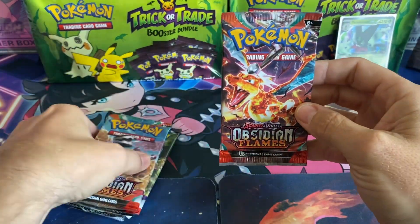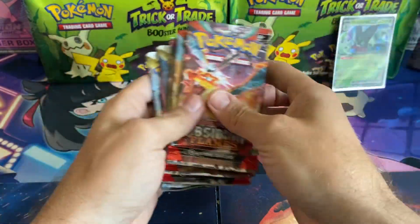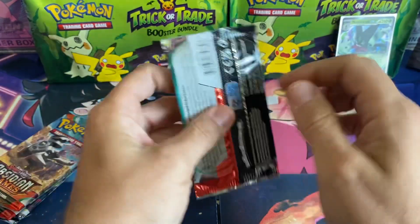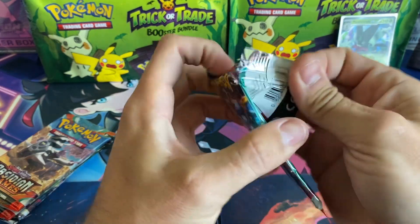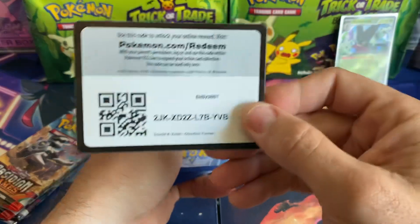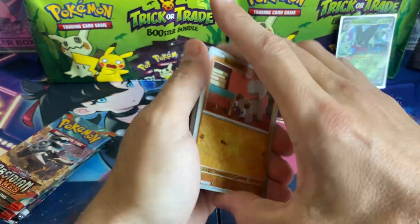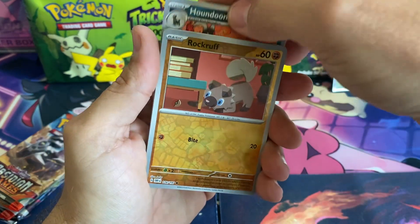We do have two Obsidian Flames, one Scarlet and Violet, Silver Tempest, and Astral Radiance — same as the other 10. Let's get into these, guys. Scarlet and Violet has been good to me!